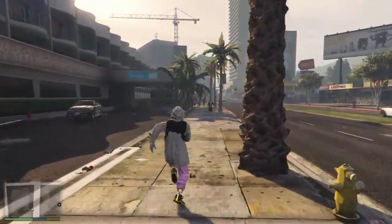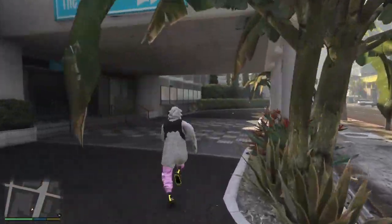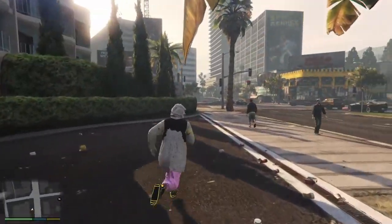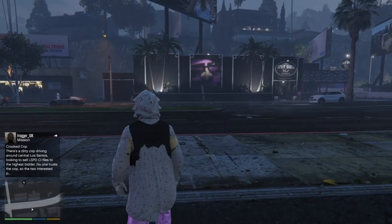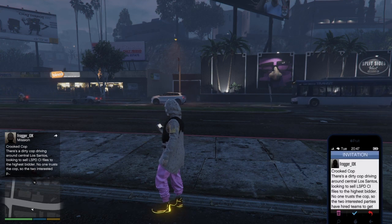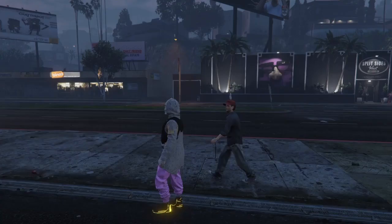Now your friend needs to send you an invite to the versus mission Crooked Cop. All they need to do is go to Jobs Online, then head down to Versus, and start up Crooked Cop. Once they do that, just wait for them to send you an invite. Run around until you get the invite and then join through your phone. As you can see, I got an invite — head up to Job List and just join through your phone.